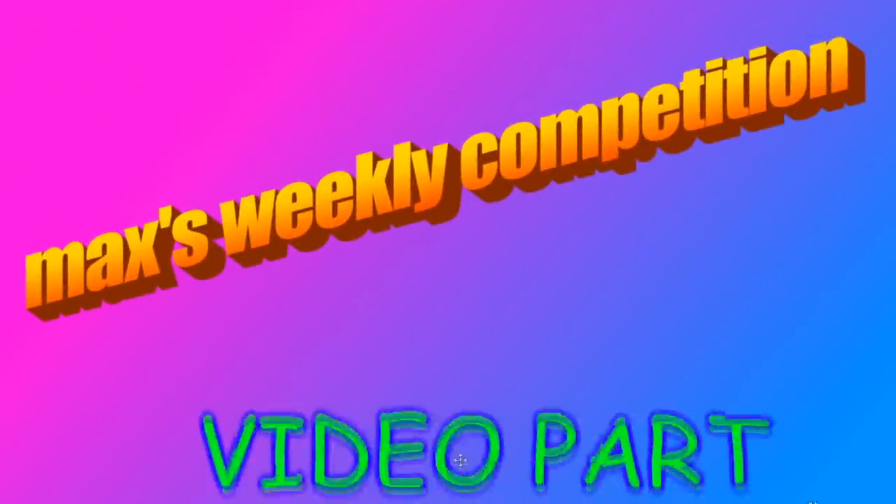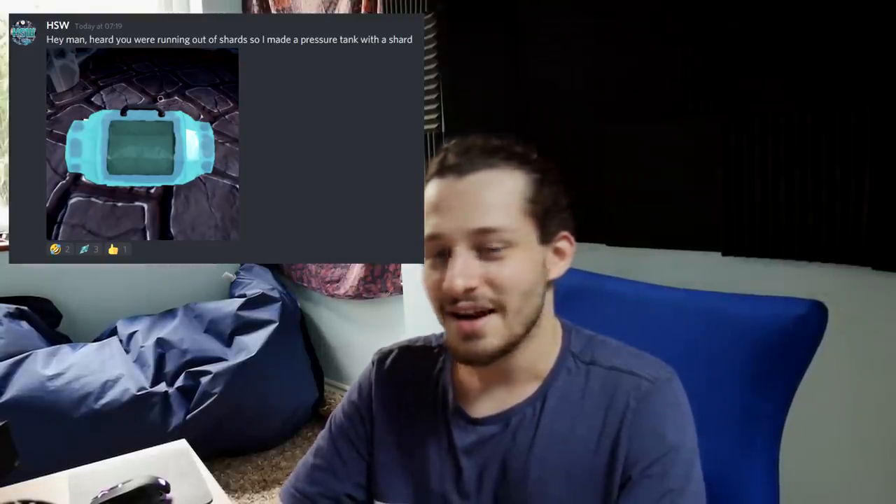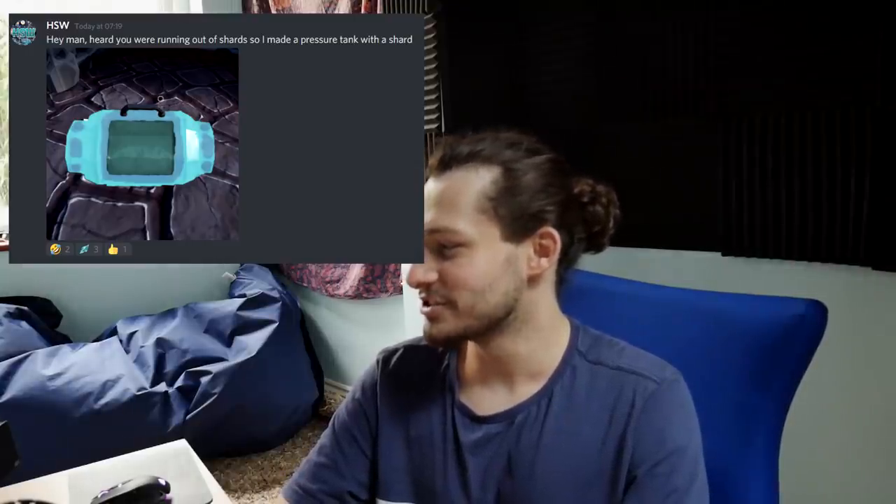It's time for the competition segment — Max's weekly video competition. This week I asked the community to submit images related to shards. This could be memes, images, screenshots, drawings, artwork, or anything. We've got some really cool entries. The first one looks like a photoshopped image of one of the shard pressure tanks made out of shards instead of that brassy material — really cool. We do have a pretty big modding community on HydraNeer; in the Discord you can find a modding channel with quite a few awesome mods. One of my favourites changes all the colours of the trees to give it an autumn feel. Definitely check it out in the HydraNeer Discord, linked below.